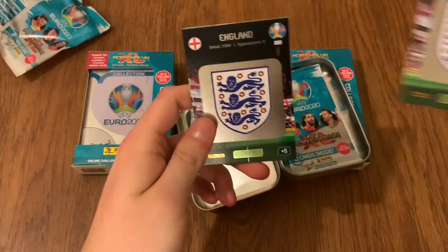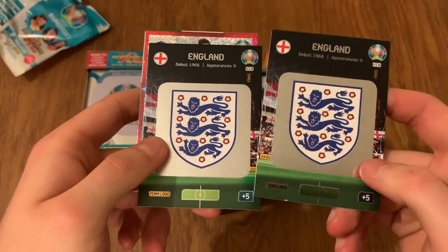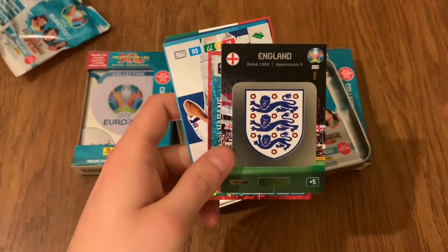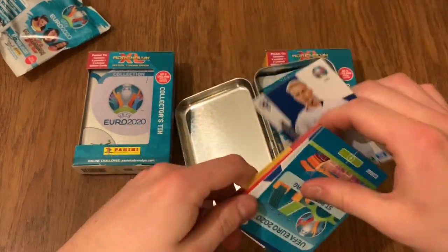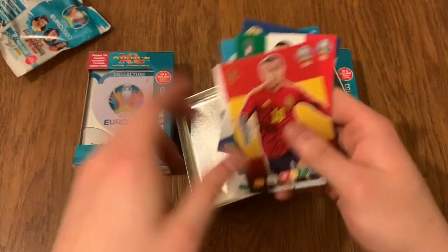England Badge and England Badge — wow, look at that! Two England Badges back to back, that's unreal scenes, never done before. We've got Varane, Samoinen, St. Petersburg ground, Forest, Donnarumma and Tiago.